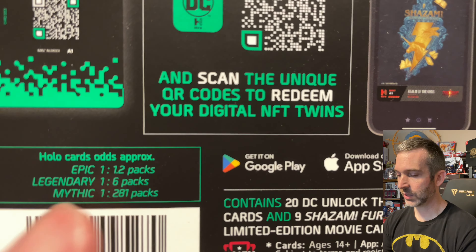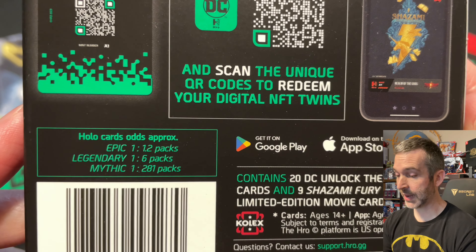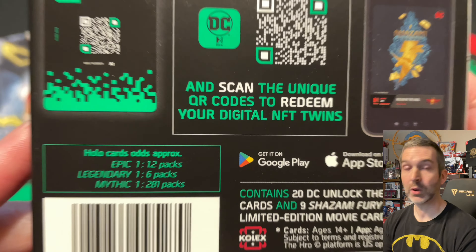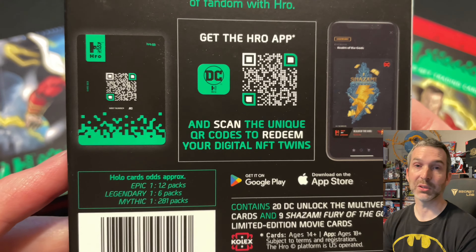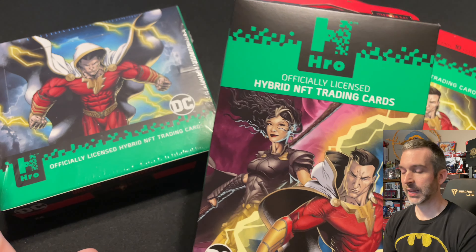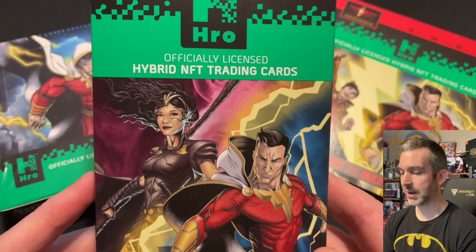Here are the pack odds for what we can get. Epics are 1 out of every 1.2 packs. Legendaries, 1 out of every 6 packs. And Mythics, 1 out of every 281 packs — so very tough to pull Mythics. We're going to go ahead and open up one of the 4-packs, one of the 8-packs, and one of the 24-pack Mega Boxes.